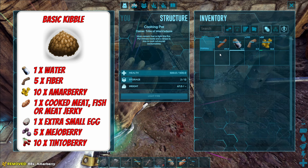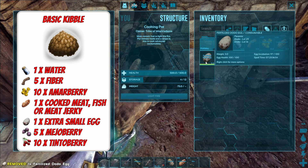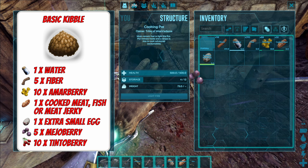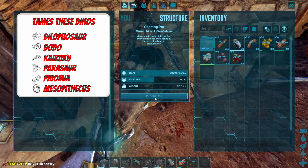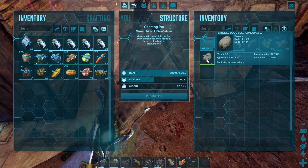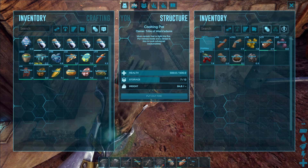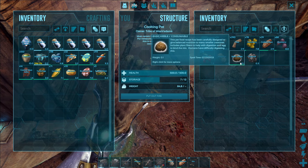For basic kibble this is the recipe: we are going to need ten mejoberries, one cooked meat, one extra small egg — my extra small egg is coming in the form of a dodo egg. You can actually use fertilised eggs to make kibble as well, which is what I'm doing here. Then we've got five mejoberries and ten tinto berries. Make sure there's fuel in the primitive cook pot, light the fire, and it will take 30 seconds for a piece of kibble to be crafted. I'll include a link to the relevant wiki recipes in the description. And here we go — we've got a basic kibble. Fantastic!